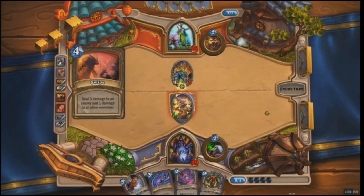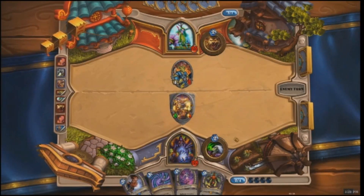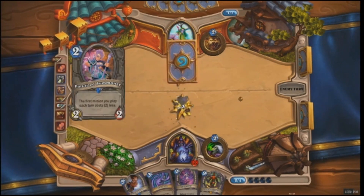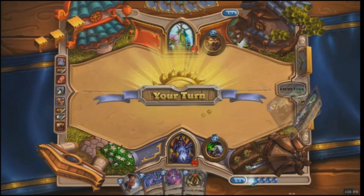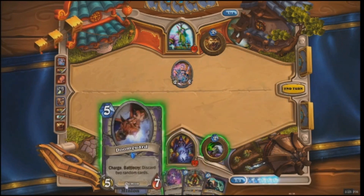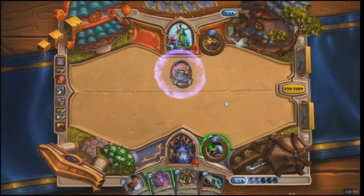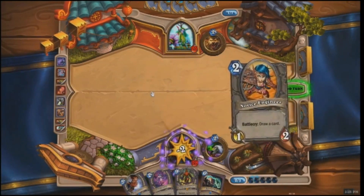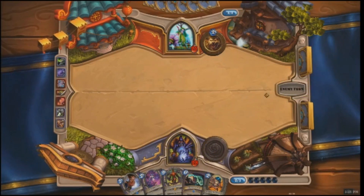The Druid uses another Swipe, which draws him another card and deals three damage to the demon, leaving it at four health. He uses his Gadgetzan Auctioneer to attack, then plays another Pint-Sized Summoner. Now there's a much bigger mana discrepancy, especially with the Pint-Sized Summoner making minions cheaper for the Druid. So the Warlock, really worried about huge minions incoming, uses Drain Life to suck two life from the Summoner and draws cards with his hero power.